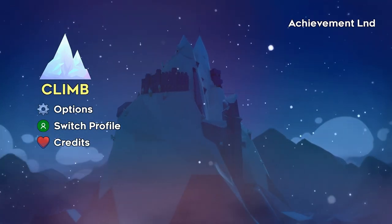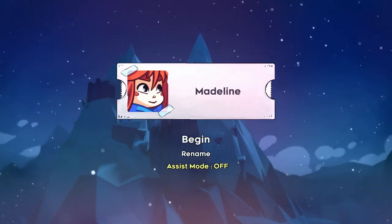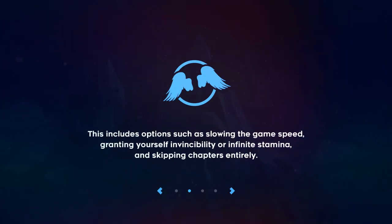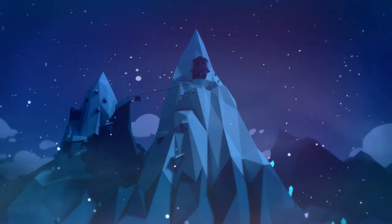Most of the achievements are actually secret, so if you need to know anything you can go to trueachievements.com and see more about the achievements and guides for them. There's assist mode which makes the game a lot easier — you can have infinite dashes and invincibility so you don't die.